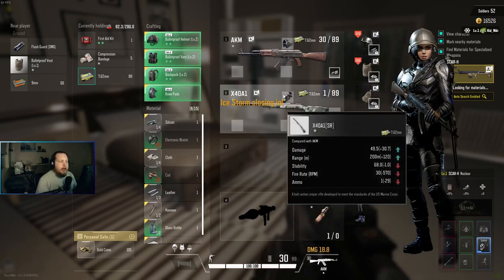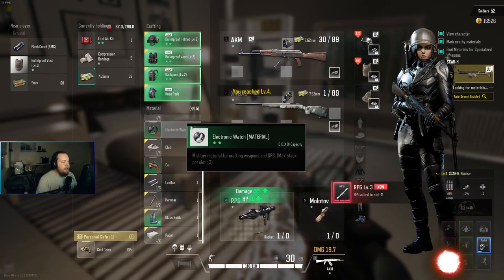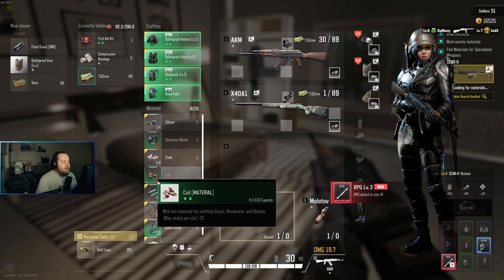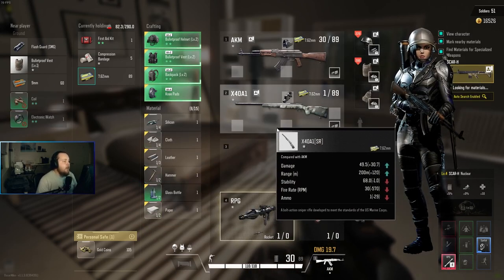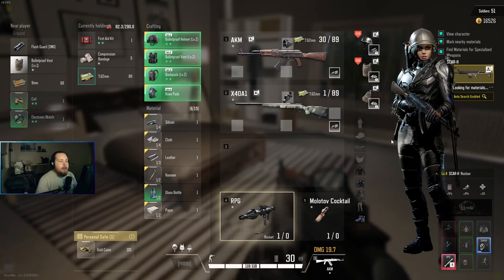Once you have your guns and your gear, you can go through this material list and get rid of anything that has this red circle with a line through it — you can get rid of that because you're not going to need it. If you have your guns then you don't need it, you're not going to be able to craft it, there's no point picking it up.